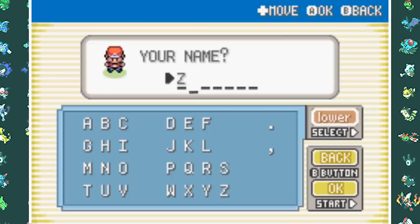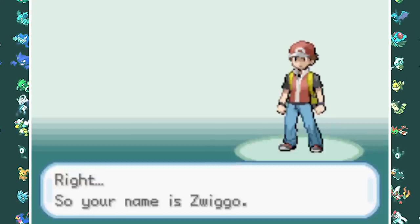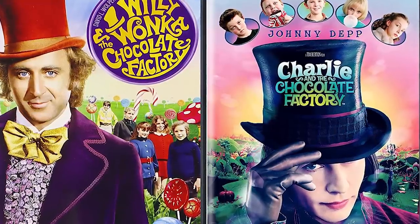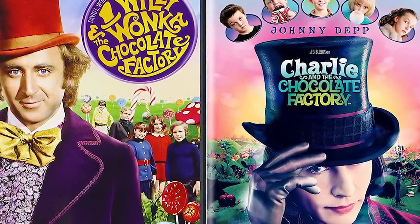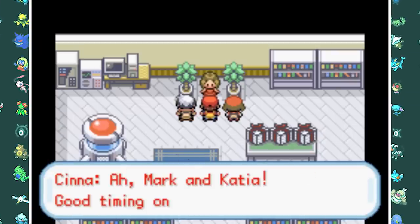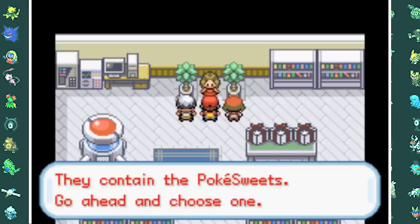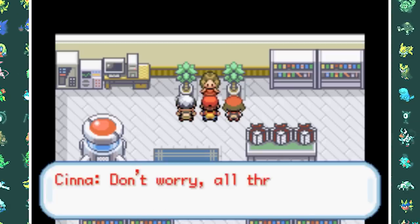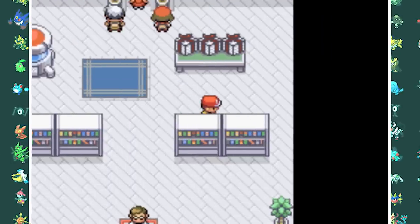We start off by naming ourselves Zwiggo, and then we name our rival Wonka after the famous movie Willy Wonka — about a big candy factory, which felt very fitting. We go to the lab where the professor is a woman named Cina, which I'm guessing is short for Cinnabar Island. In this game you actually have three rivals: the other two are Mario and Katja, who will follow you throughout your journey and challenge you like normal rivals.